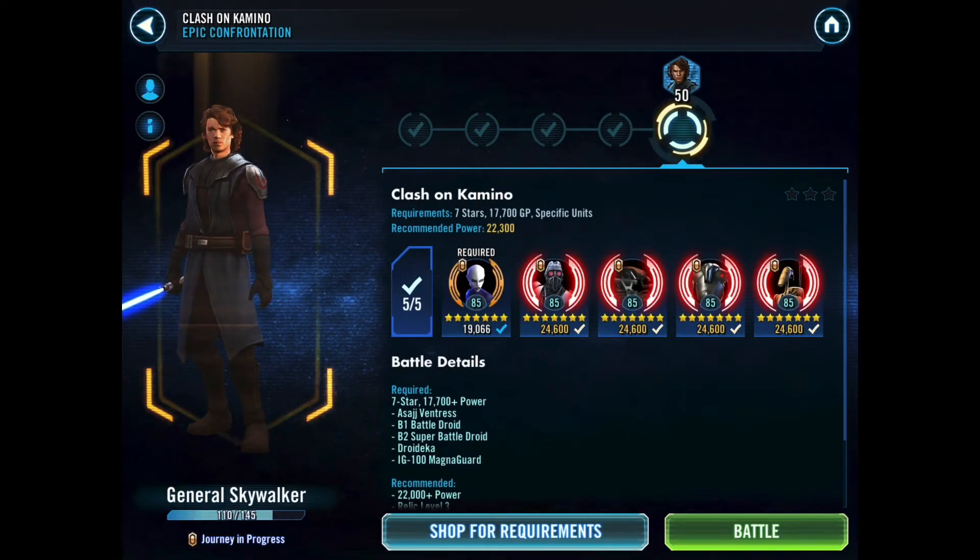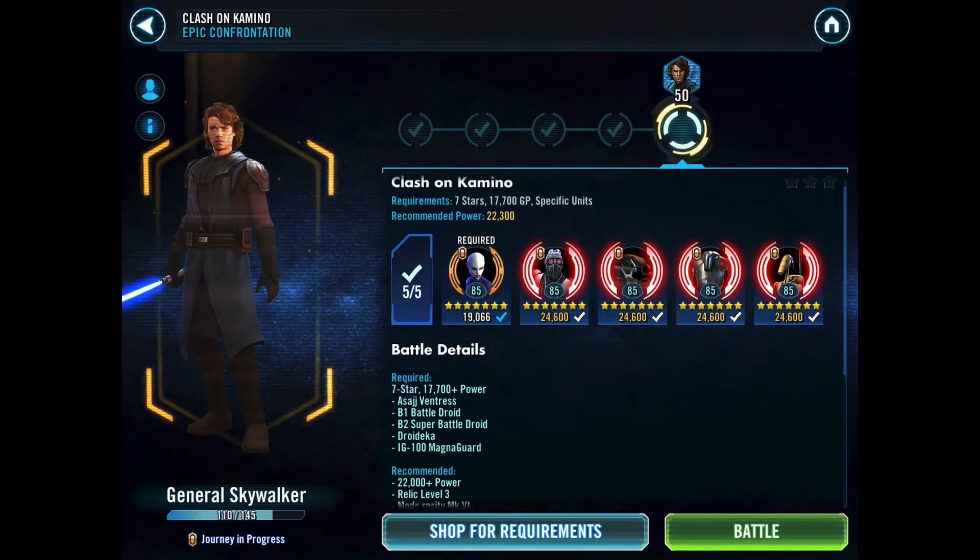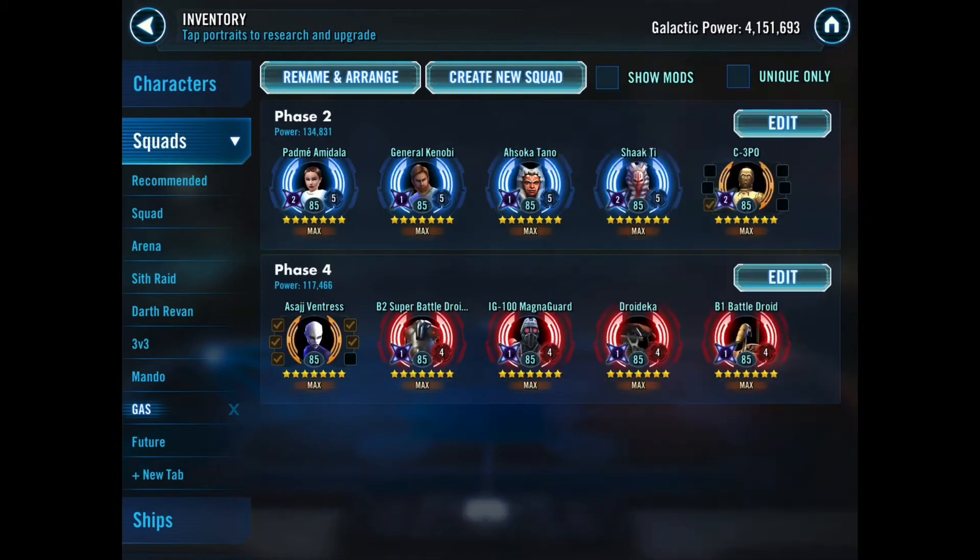Onwards and upwards — on to tier four, the final tier. This is going to give us the final shards we need to unlock General Anakin Skywalker. This time we do have to use our own characters. These are the characters I've been farming: Asajj Ventress and the Separatist droids. Let's go over and take a quick look at the team we're going to be using today. It's the phase four team there, just under the phase two team — Asajj Ventress and the Separatist droids.